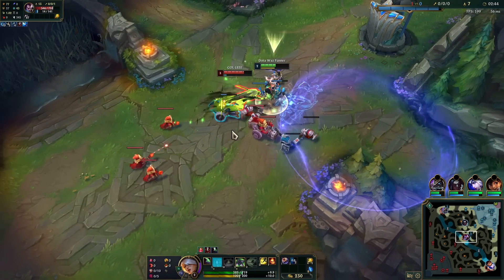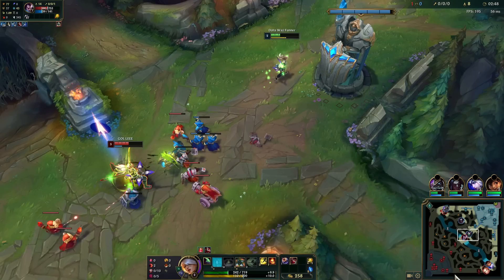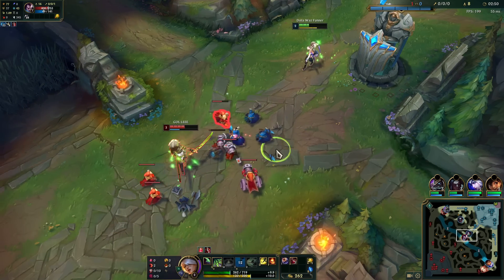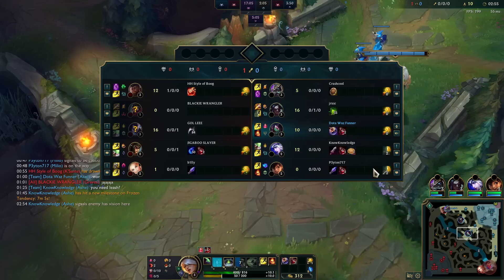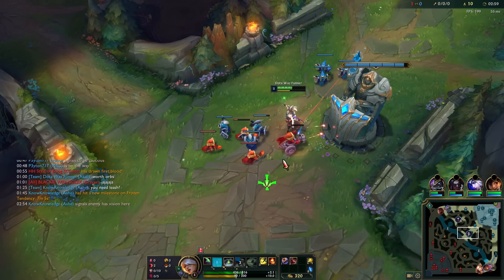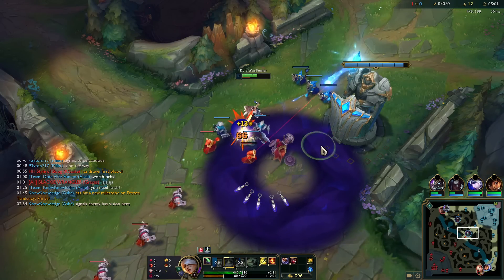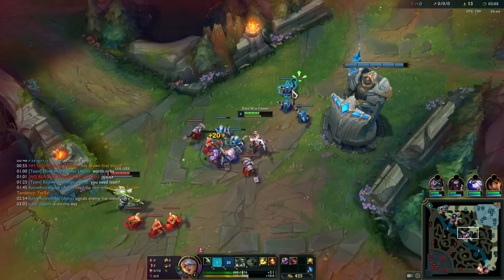Nice tower shot. If I hit level 3, I think I would have killed him there, but it's all good. We use our first potion. For the build, I think we're going to go for Rocket Belt, Magi's, Lich Bane.